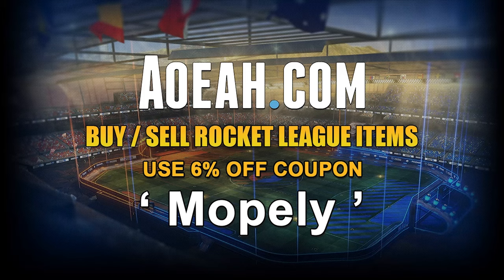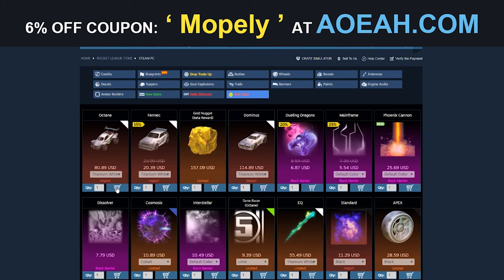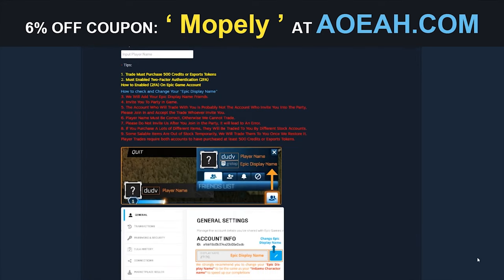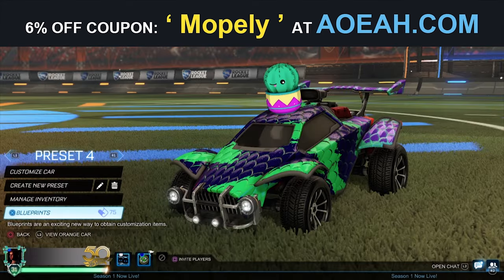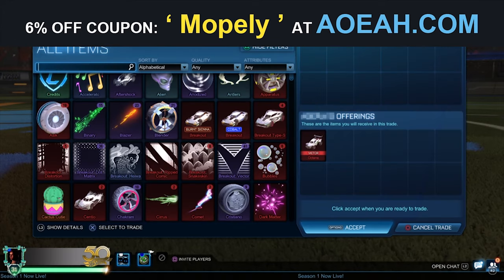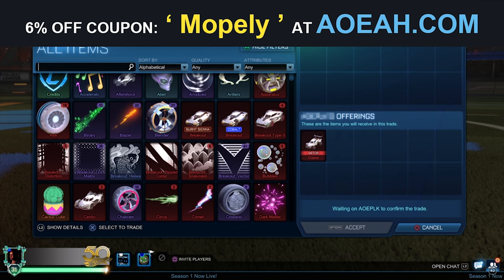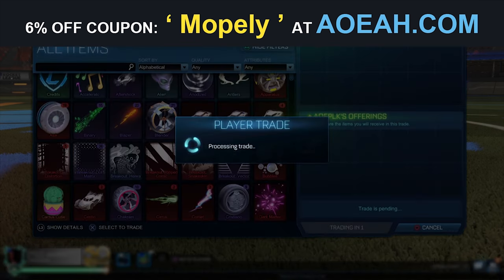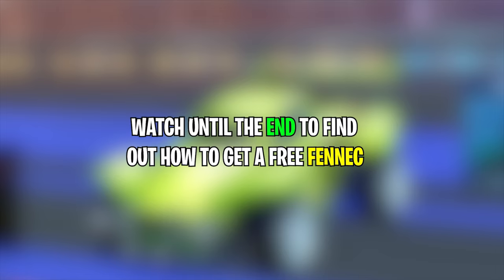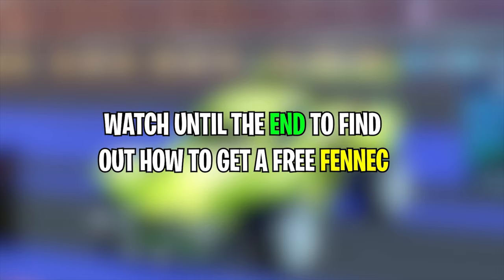This video is sponsored by aoeah.com — a site where you can buy Rocket League items for super cheap with real money. You can also get six percent off any purchase using my discount code 'Mobily' at checkout. Check them out — link is at the top of the description.